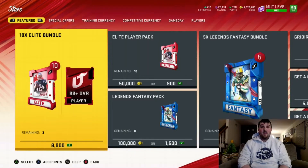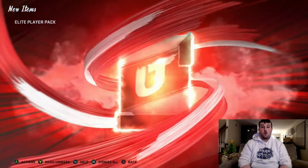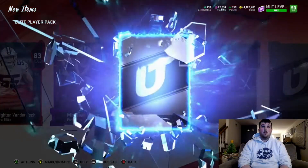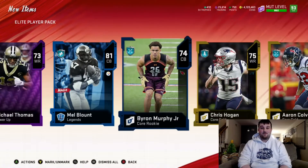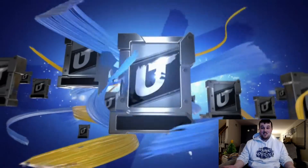We're just going to rip right into these packs and hopefully we can get something good. Hopefully we can just make our coins back — that's the whole goal. Starting off with a core elite: 83 Latavius Murray, we get a Power Up Michael Thomas, not bad. We get a legend card, 81 Mel Blount, and then we end off with some golds. Not a great pack but not the worst pack we'll probably get.